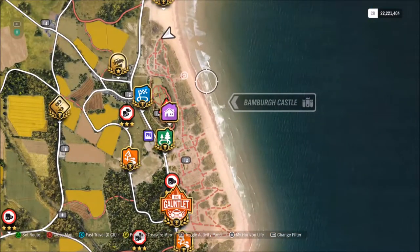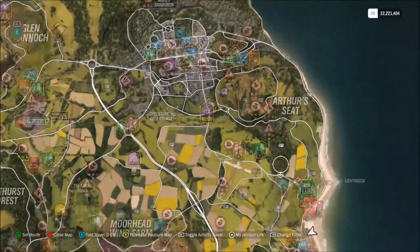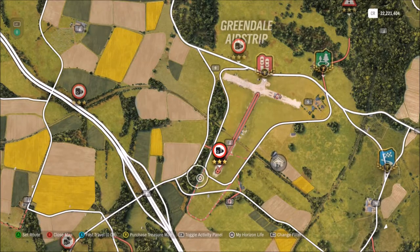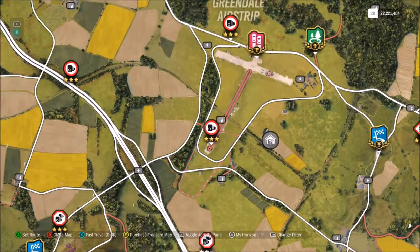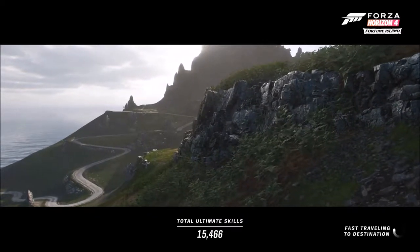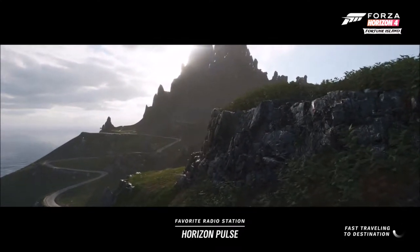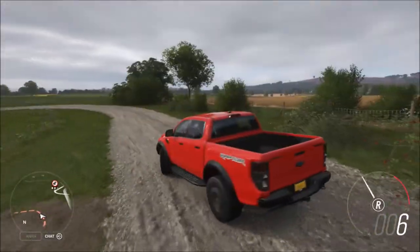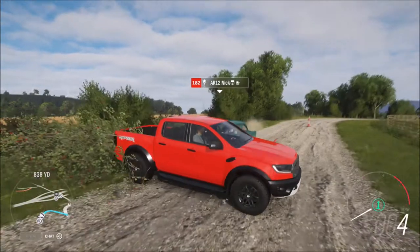Actually, we're not going to do it at the beach because there's no speed trap there, and I want to see a speed trap. So the only other spot I'm thinking of is this spot right here — I can start from where this little marker is and book it that way. There are some jumps, but that's what we're going to do: start from here, go through the off-road portion, and hit the speed trap. Whatever speed we hit is what we compare, because these are off-road trucks.